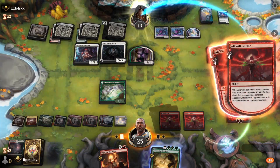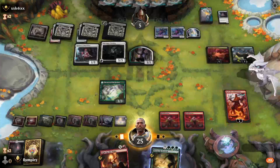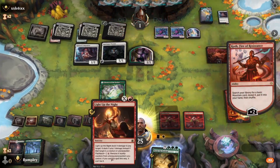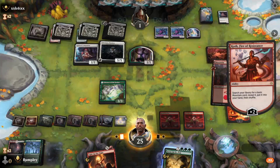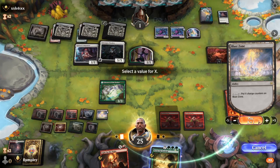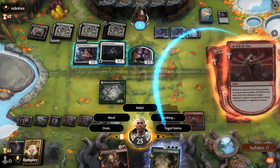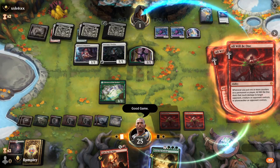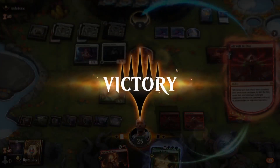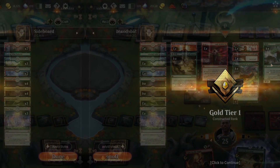The only path to victory is fighting side by side. Deal damage to our opponent. Get a mountain. I want to charge the Blast Zone for the final kill just so they know the Blast Zone did just enough to kill them. And that's the power of All Will Be One — they even got rid of one of them, but that is the power. Incredible stuff. Our opponent — whatever life total it was, it definitely wasn't high enough to escape our wrath.